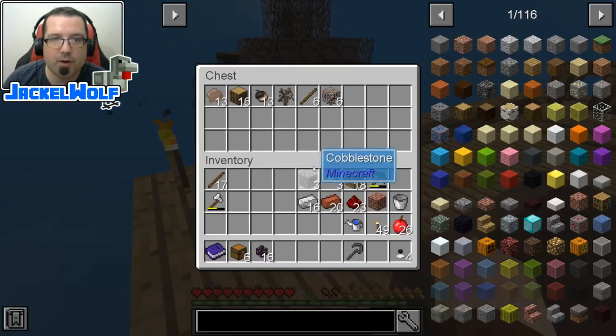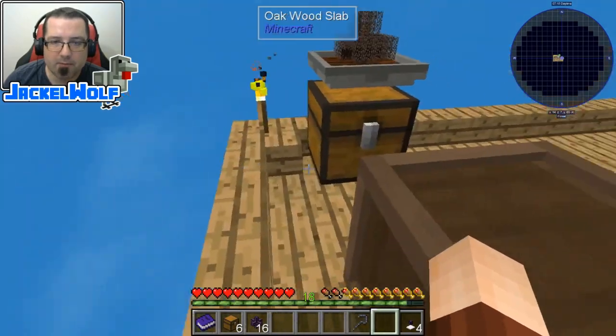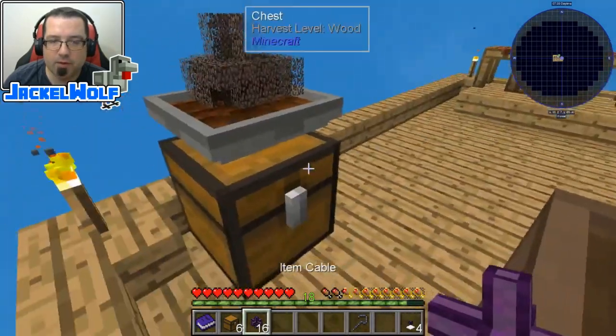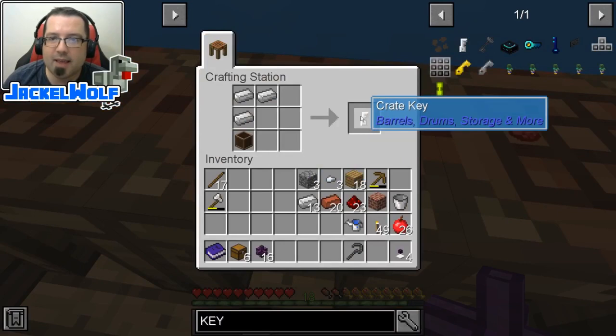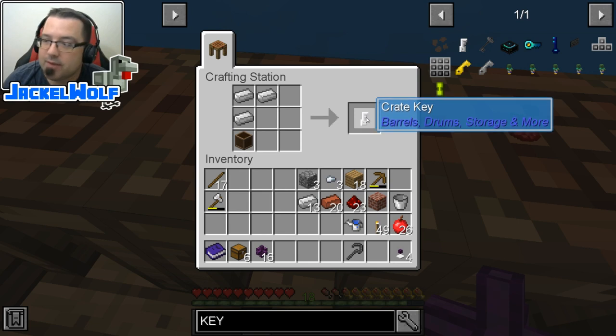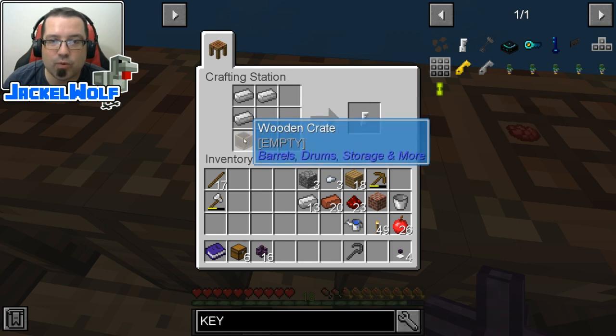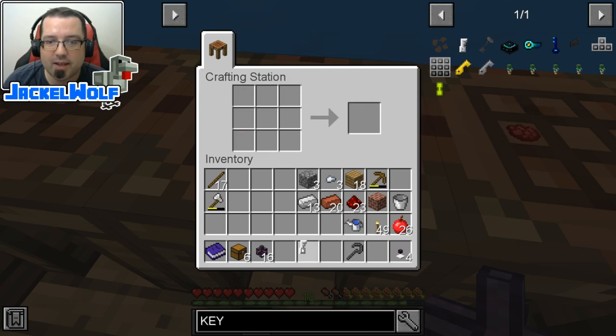First off, if we open up this chest, you can see we've got a bunch of items here. But before we actually go and lay out these pipes, there's one other thing I forgot to grab. What we need is a crate key. This is going to allow us to lock a crate to a particular item, so even if you take that last item out of that crate, it will still stay the same item.